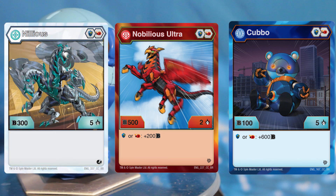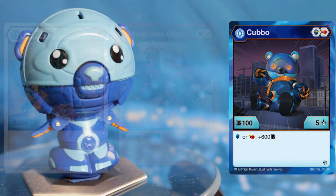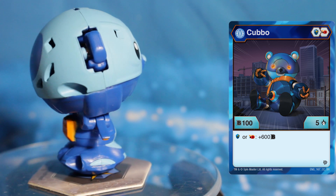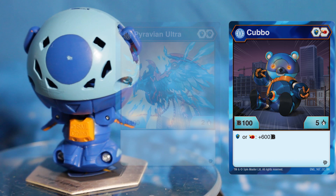Aqua's Cubbo is also used in decks like Haos Titan Nilius as an early beat stick to cover for Haos Nilius. In short, if your deck has magic shields, add Aqua's Cubbo.